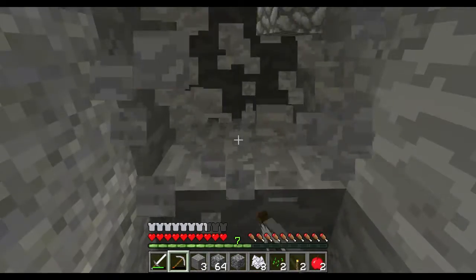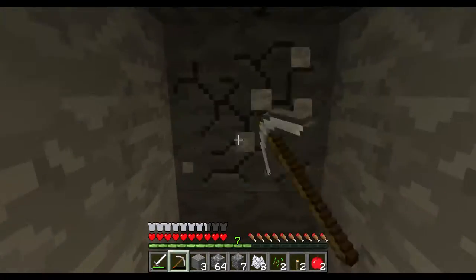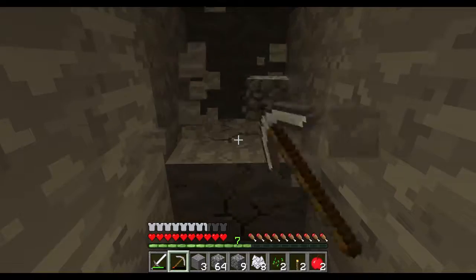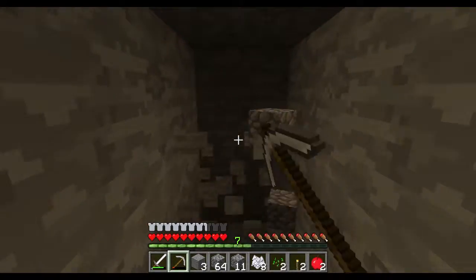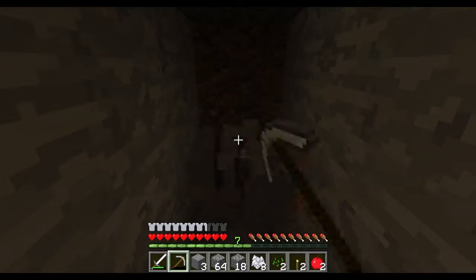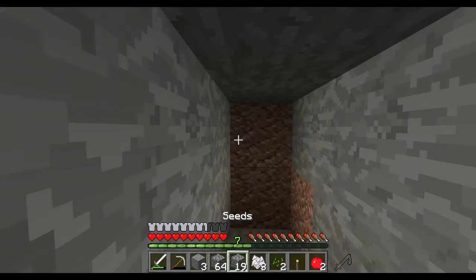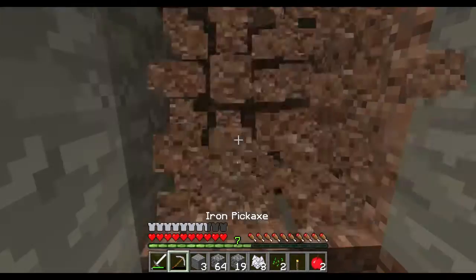There's some more coal — we're pretty good on coal at the moment. I can always come back and dig that up. I just want to get some more cobblestone so we can finish that bridge. The bridge is my big concern because we're going to be doing a lot of back and forth on it.